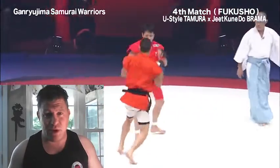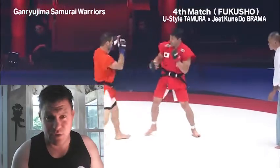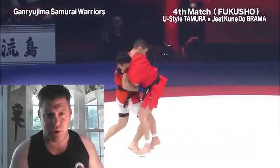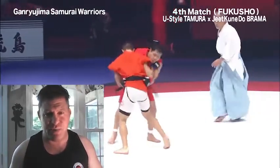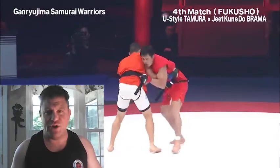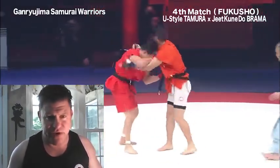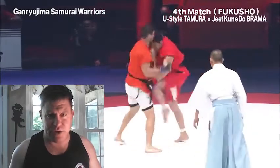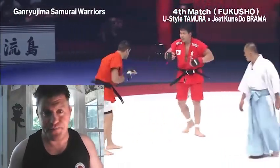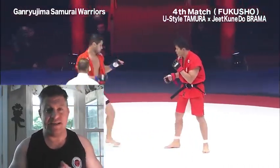Jeet Kune Do Brahma — oh, left hook barely misses. Right counter hook, corkscrew over the top by Tamura. Right hook, left straight lands. He's got double underhooks — here in the red gi is Tamura. Pummels in. Nice job pummeling by the Jeet Kune Do guy. Brahma JKD lands a left knee to the body. Good right hook by Tamura, but he needs to get his neck up, his posture up — his posture was getting broken there.